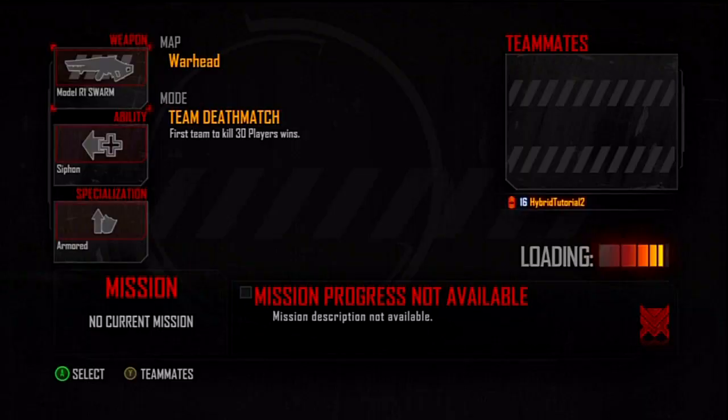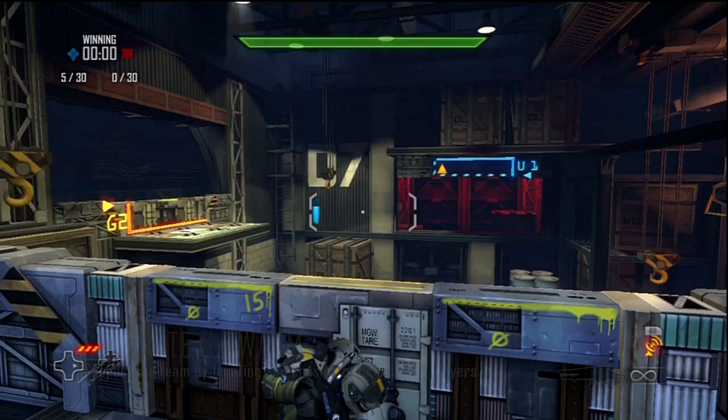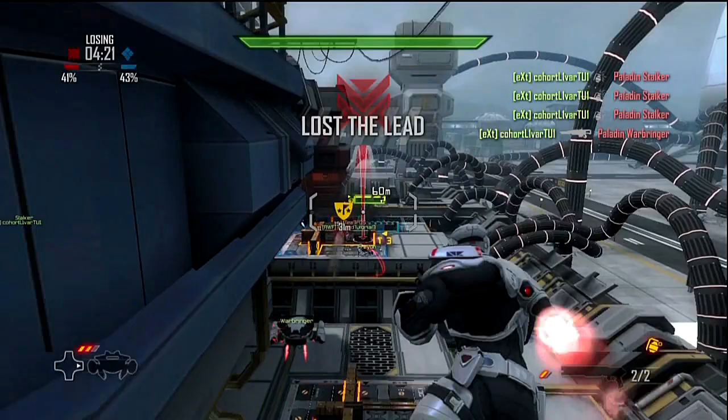The teleport ability allows you to instantly travel to your targeted cover and then take the enemy by surprise. For more of a support role on the team, I like to use the Swarm Rifle and the Satellite ability. Satellite reveals all enemy players to you and your team, allowing you to see where they're hiding. Then you can use the Swarm's area-of-effect capabilities to chase them out of cover.